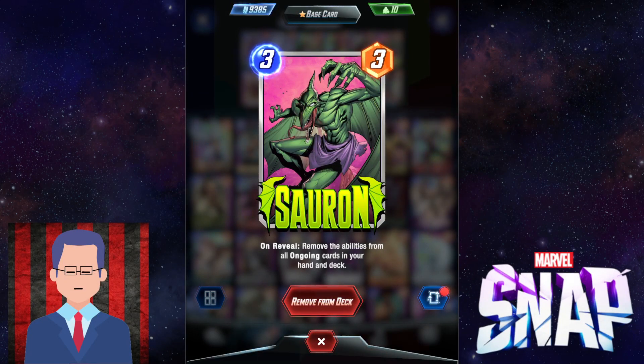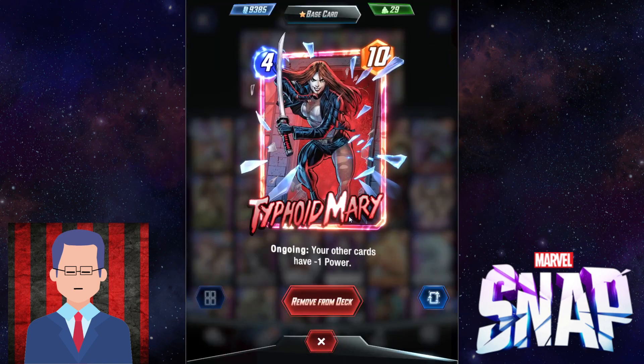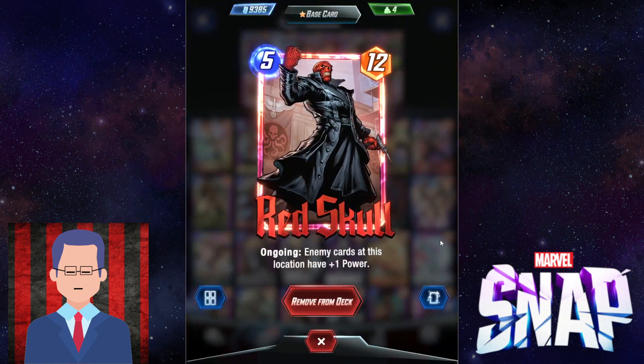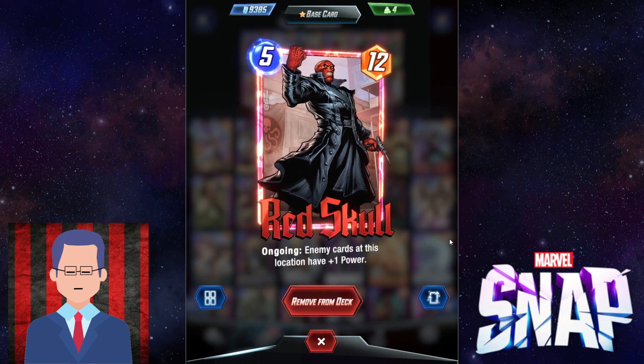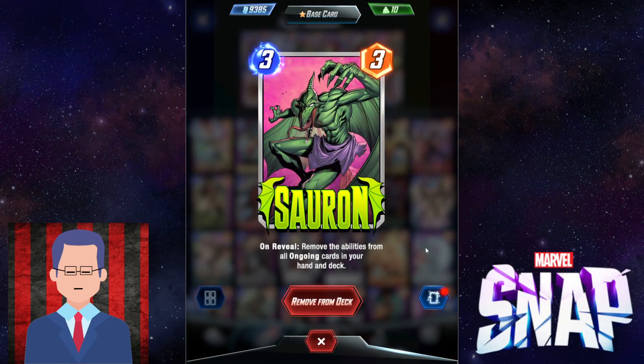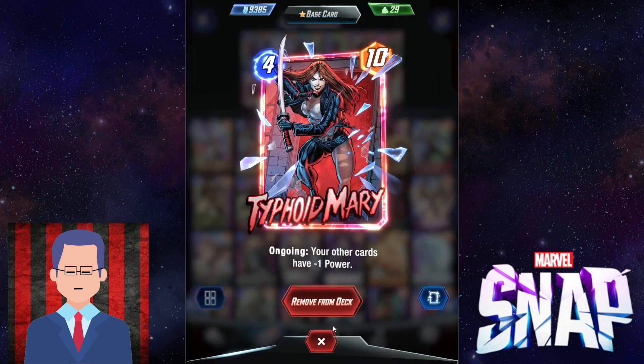Because there are a lot of cards here that we want to silence. We don't want ongoing text like 'your other cards have minus one power' or 'enemy cards at this location have plus one power.' So you put Sauron in the deck. But what if you don't draw your Sauron? Then maybe Deep Space is a great place for you. Usually you want to play Sauron on turn three, then play your Typhoid Mary, your Red Skull, and you're on easy street — a ton of huge power without the drawback.